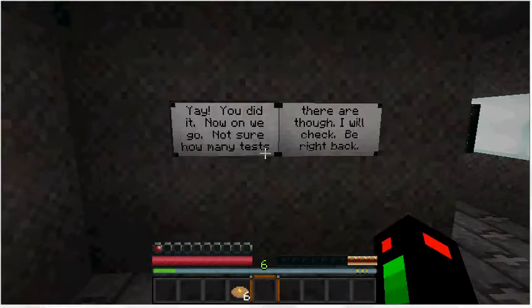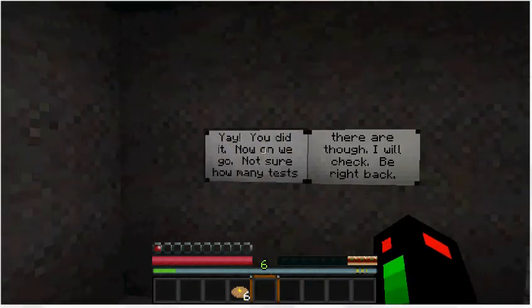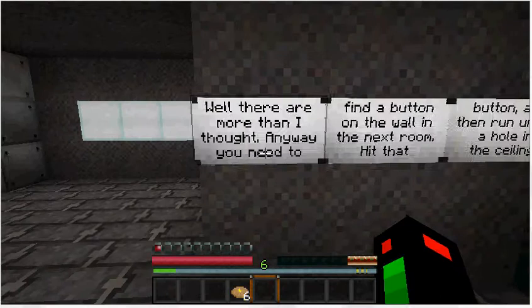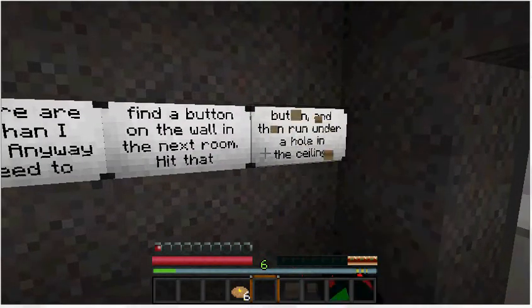You did it — okay, a bit sarcastic. On we go. Not sure how many tests there are though, I'll check — be right back. Well, there are more than I thought. Anyway, you need to find a button on the wall in the next room, hit that button, then run under the hole in the ceiling.